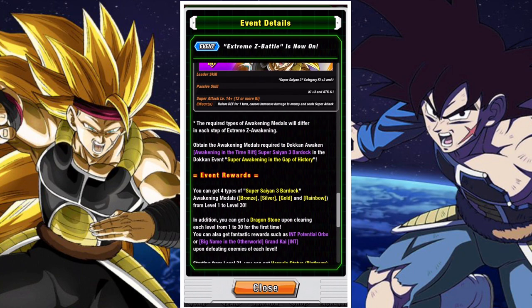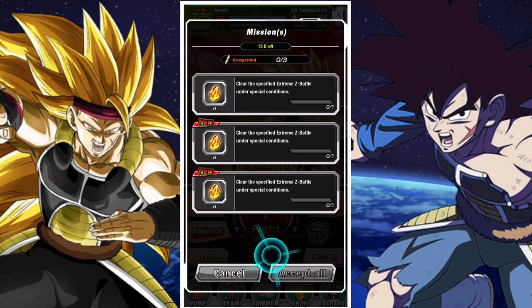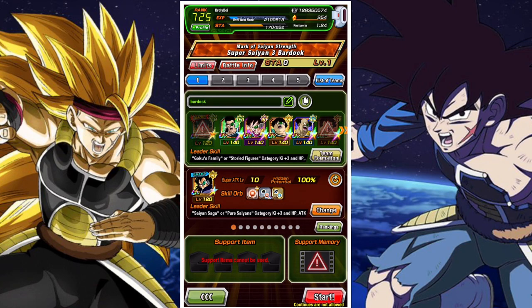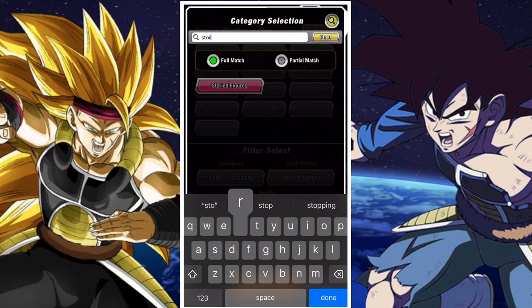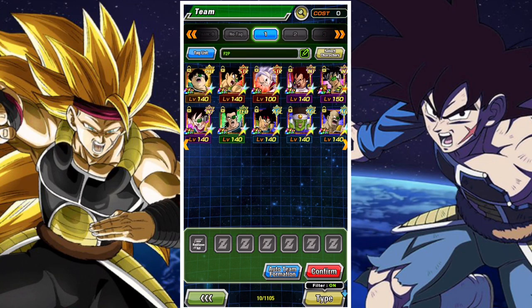In terms of effective categories, Super Physical and Extreme Physical are going to be the best, alongside Storied Figures units. You don't need to summon for any Storied Figures units because you have a full built-in Storied Figures team in the form of the Team Bardock units. So here's yet another excuse to farm the Team Bardock units, because you're going to have a pretty great time getting Bardock's EZA done.